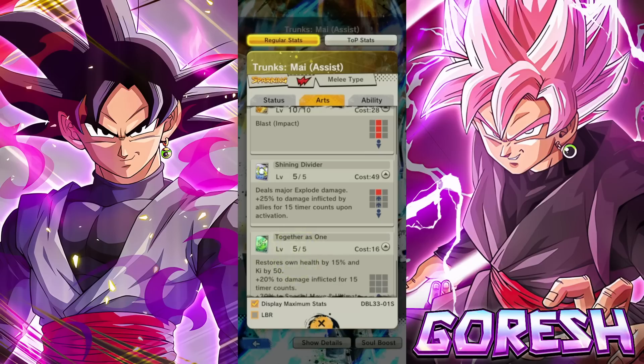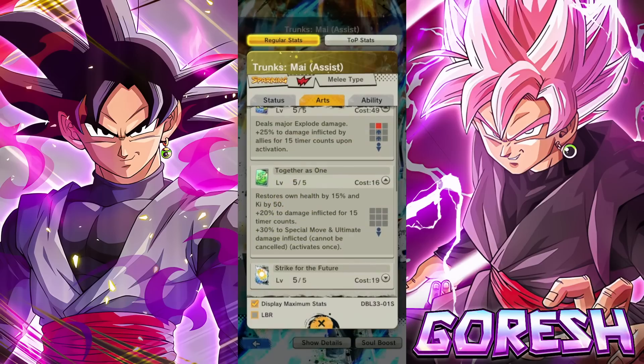The green card restores own health by 15 and ki by 50 — same as before. 20% damage inflicted for 15 timer counts — same. Then there's 30% special move and ultimate damage inflicted, activates once. This used to be 15% but usable twice; now it's condensed into one, which I guess is better. But remember, this character draws green cards, so it probably wouldn't have been rare to get it anyway.